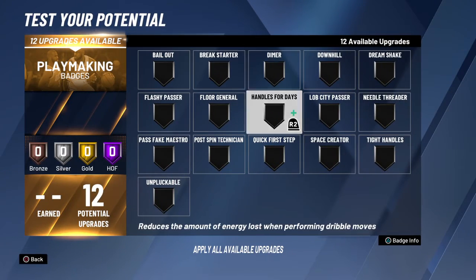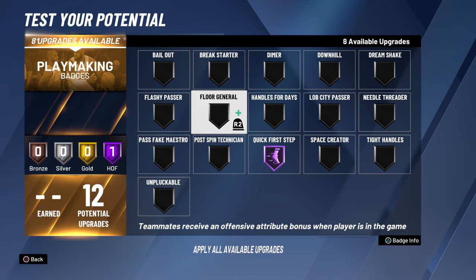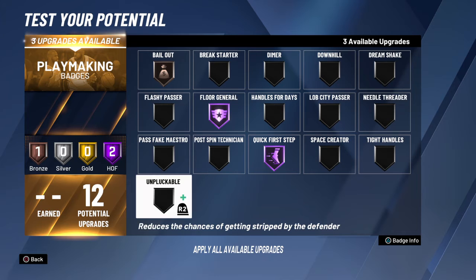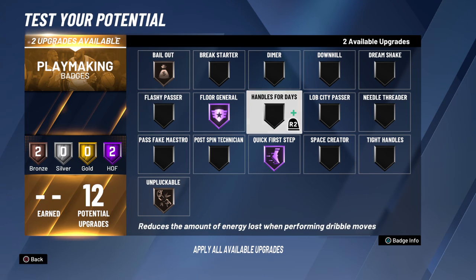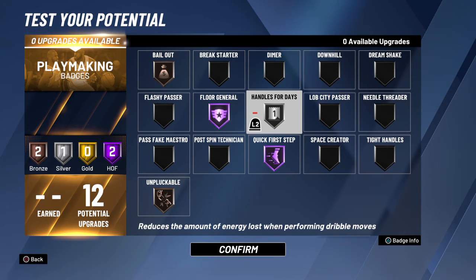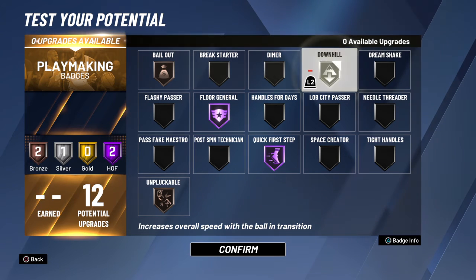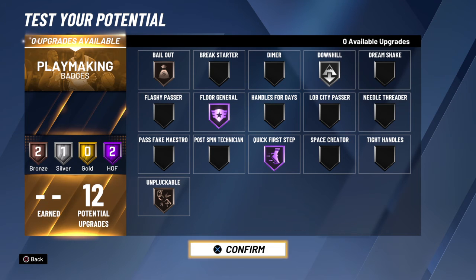Playmaking — that's where we go. Quick first step. I'm not going to be the main ball handler, so I'm going to help my teammates. I'm going to floor general. And I think I might go downhill.